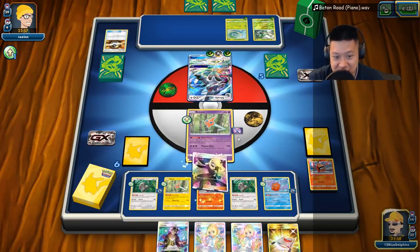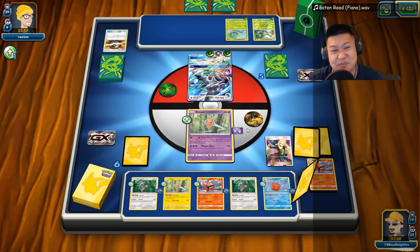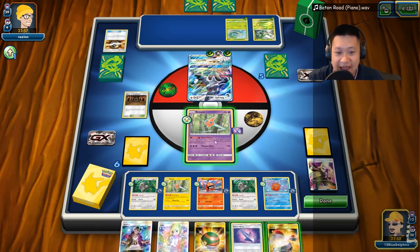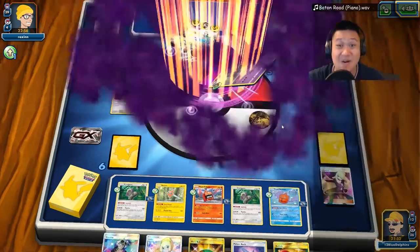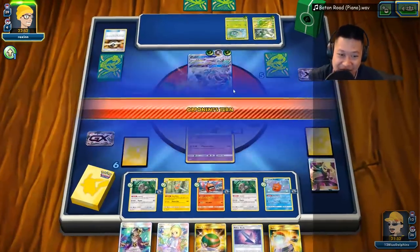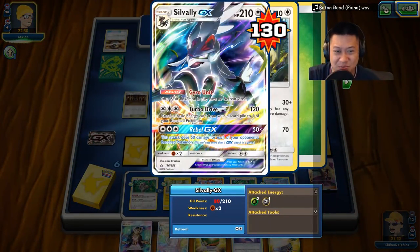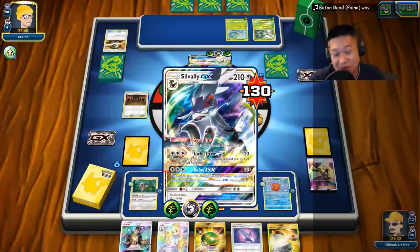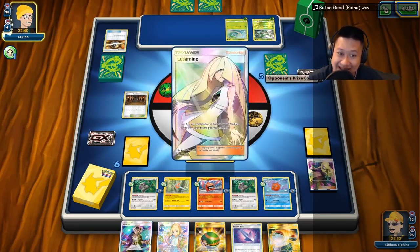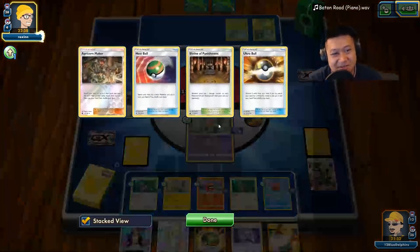Not time to use the Rescue Stretcher just yet. We're gonna go ahead and Cynthia because a handful of draw supporters is not that great. Go ahead and throw out the shrine. Here we go — Plasma Slice! We're trying to punish — oh my gosh, he's a one-prize Pokémon that's worth two prize cards. We got one prize card's worth of damage out there. He'd better not let me take this — I'll take another prize card if he attacks. If I take it out, I'm good.